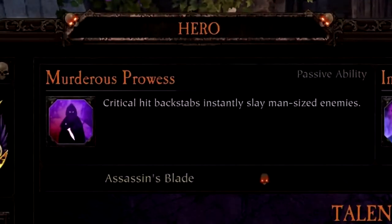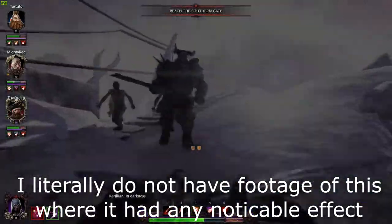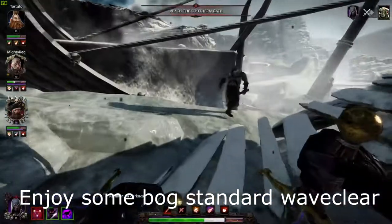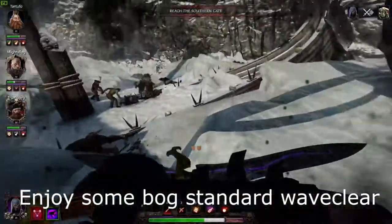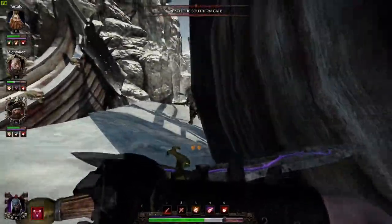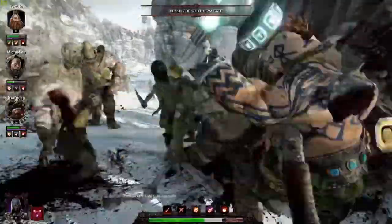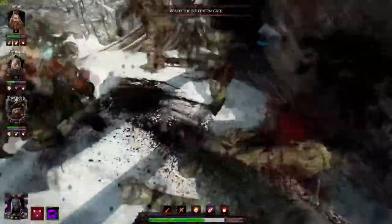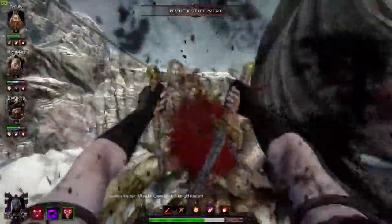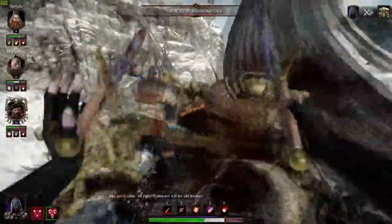The Shade's passive is Murderous Prowess: critical hits from behind always slay man-sized enemies. This is really only useful for wave clear, and even still it isn't that useful. I mean, how often are you going to be behind an enemy? And more than likely you're going to kill them with the crit regardless. I still don't know why Chaos Warriors aren't considered man-sized enemies — they look like they've been hitting that good juice and going to the gym eight days a week, but they're still just a smelly man under all the armor.